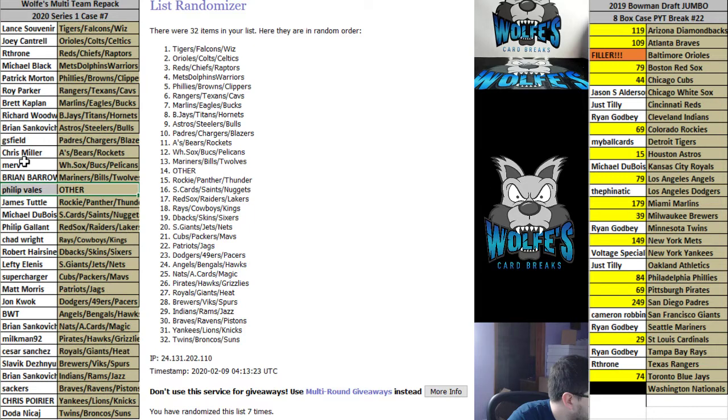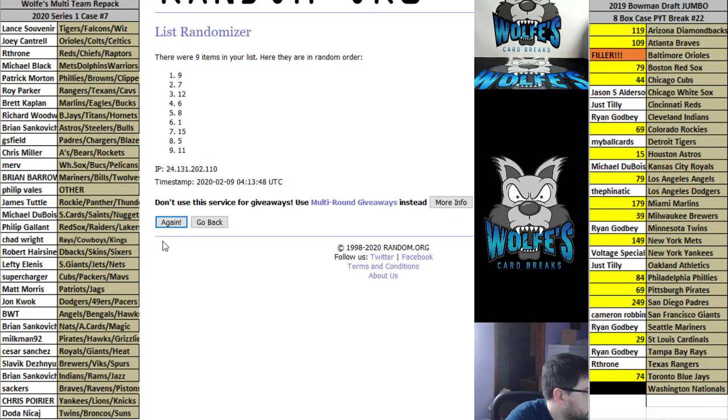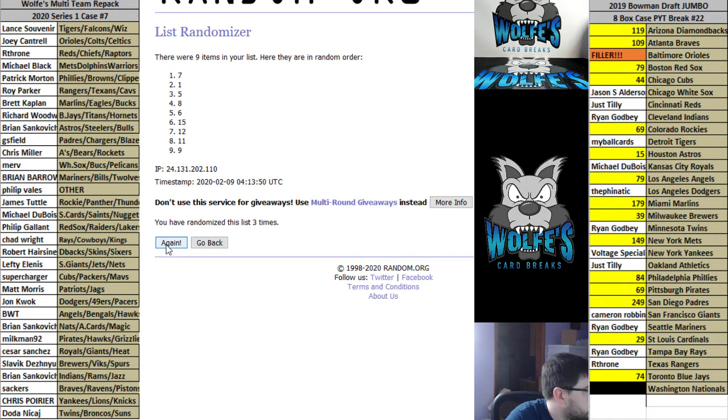The other spot going out to Philip V - back-to-back Phillips, different Phillips though. Philip V with the other spot, that was on seven, seven, seven. Five into two, here we go. Case on seven: one, two, three, four, five, six, seven - we're going case number twelve.